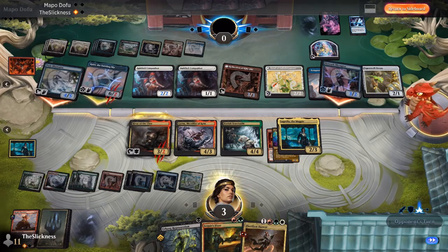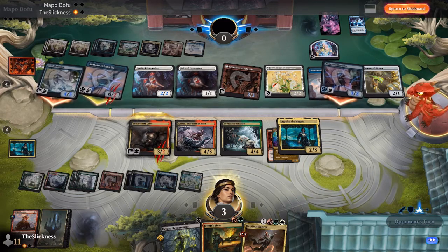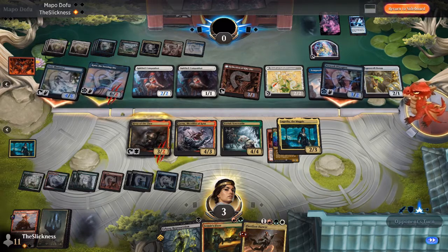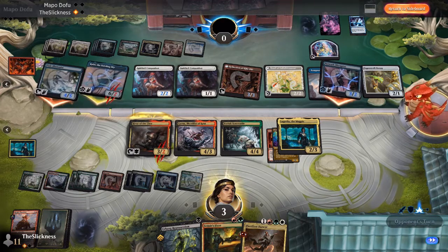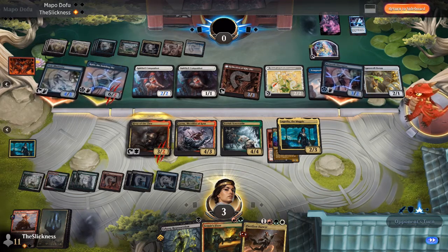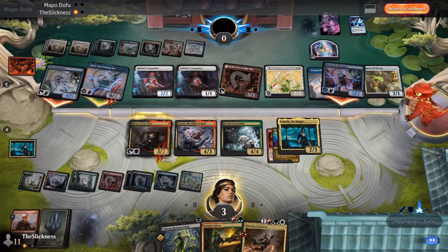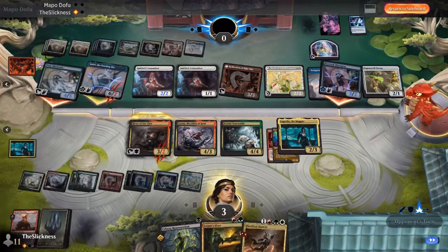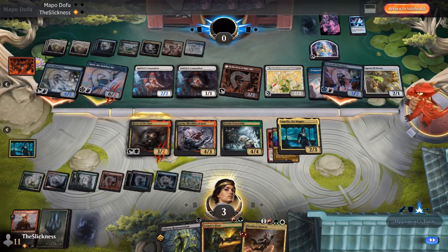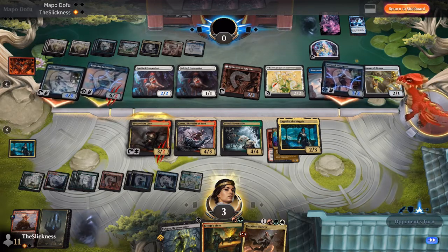Andrew is considering sideboarding — he has a lot of good rares but they're hard to cast. He has Temporal Firestorm, which is double red, but he's only splashing red for Hinata and Fable of the Mirror Breaker. With Farewell in his deck you don't need to stretch your mana further. As we saw, Farewell wasn't actually a way out — though if he had the information he could have played it just to exile all graveyards.